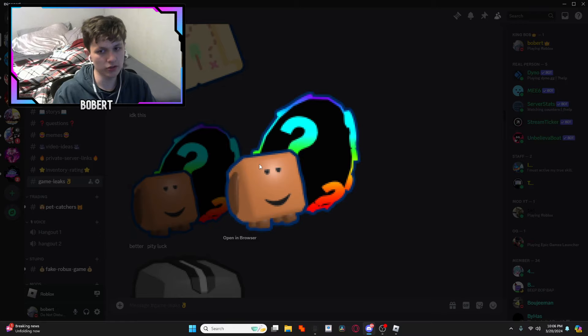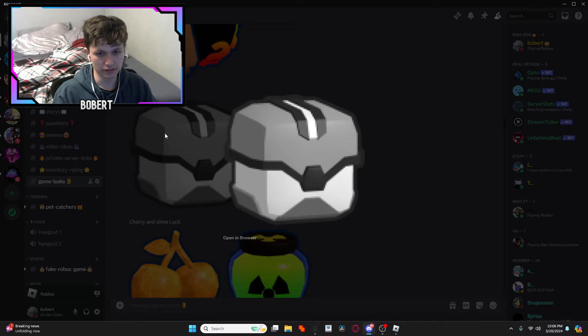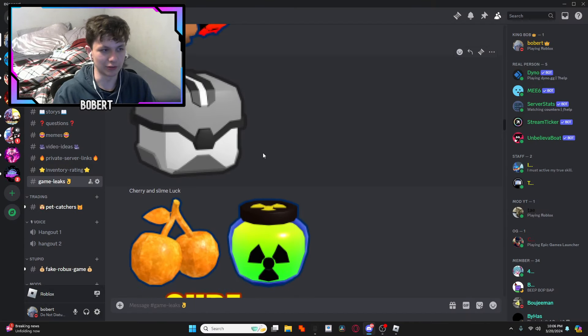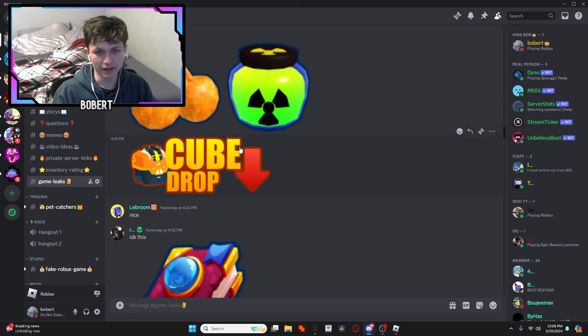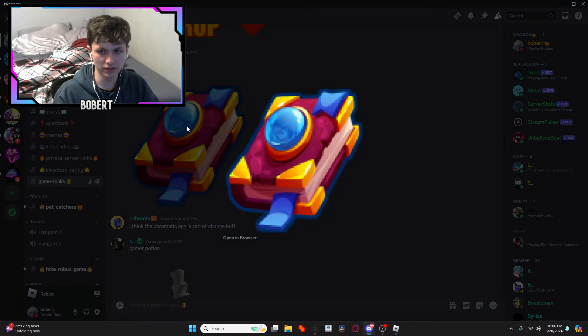There's a prismatic egg with what looks like a bowl and a bra pet. Then there's a cube — cherry and slime luck cube drop, I'm not really sure what that is. And there's what looks like a new type of book.